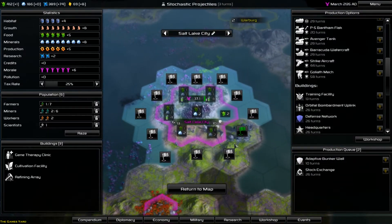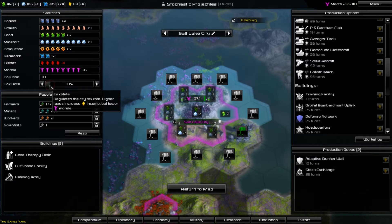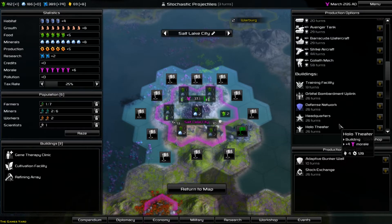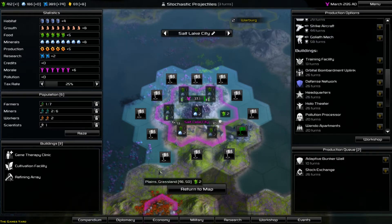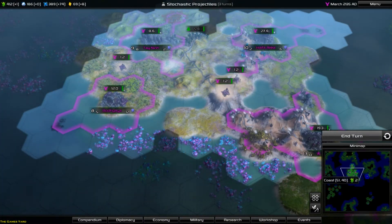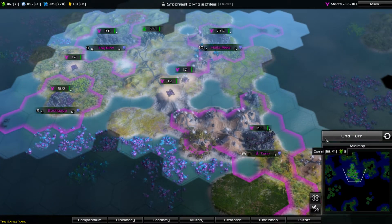Next city - our little growing city. Ten turns, adaptive wall. Can we bring him down a little bit? No, we don't want him at 11. We want this adaptive wall. I want the stock exchange - he needs the stock exchange after. We need the money. I think I've covered everything, I think we're ready to go.